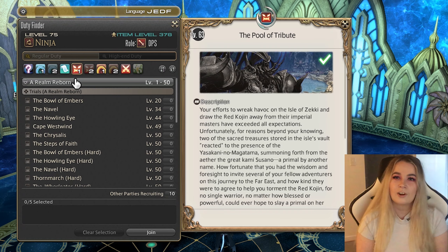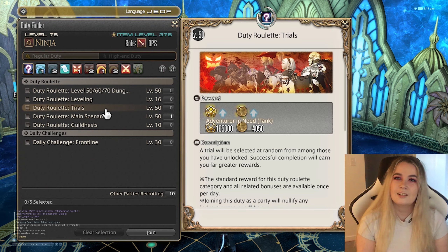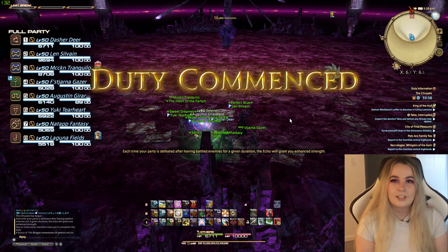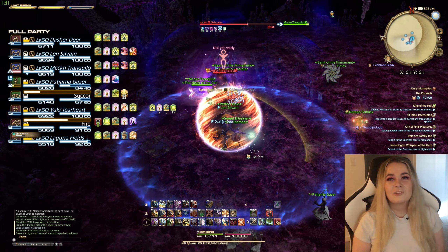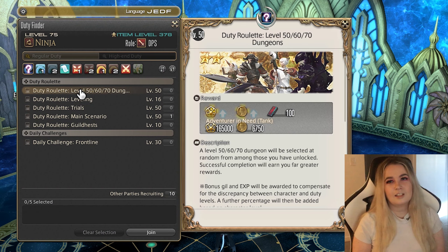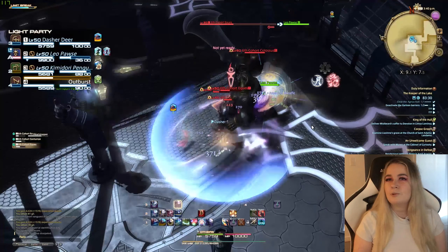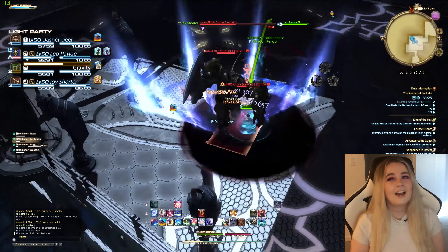Next, the trials. After unlocking two trials at level 50, you are able to queue for the trial duty roulette. Trials allow you to fight a singular boss as a full party, which is two tanks, two healers, and four DPS. The XP is pretty good and generally the scenarios are really fast because it's just one boss, so I say it's worth it. The 50/60/70 dungeons roulette is essentially the same as the levelling roulette but for level 50, 60, and 70 dungeons instead. You also need to have unlocked at least two level 50 dungeons. The XP is decent — not as good as the levelling or trials — but I still do it every day.